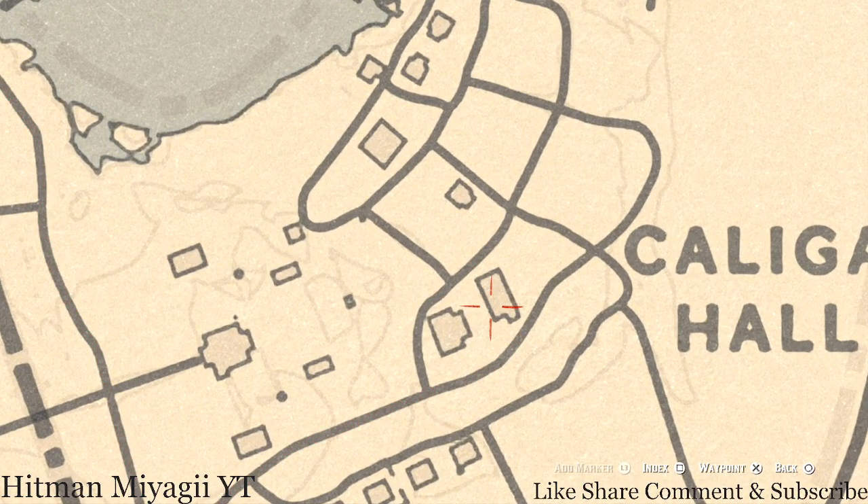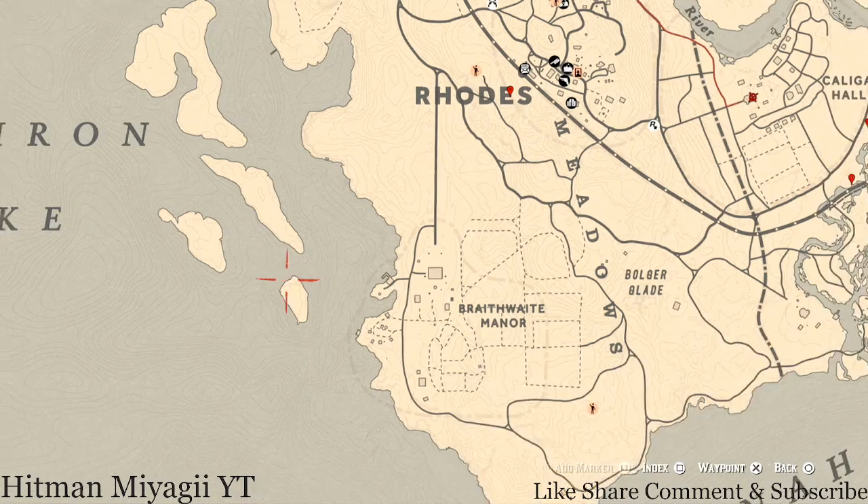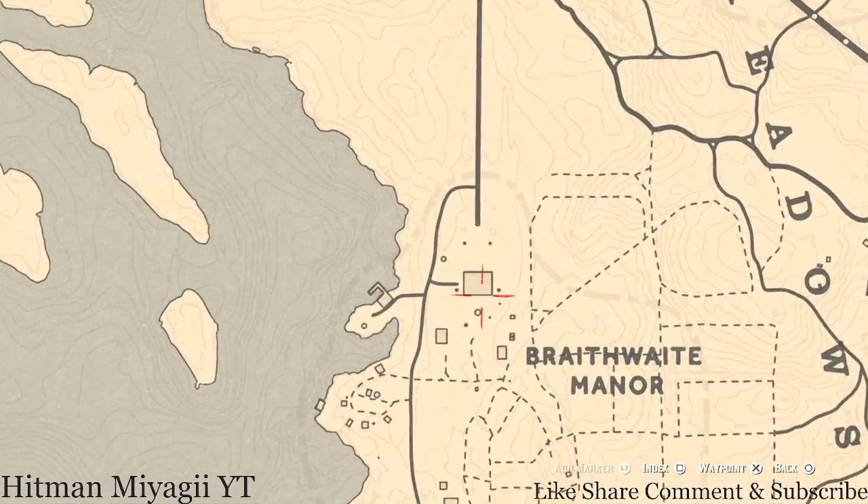There's a tarot card inside this barn, up the ladder on some wooden crates — a Four of Swords — right here at this location. And on this back porch at this location, you guys will get a New Guinea Rosewood Hairbrush, which is on the back porch on the table.